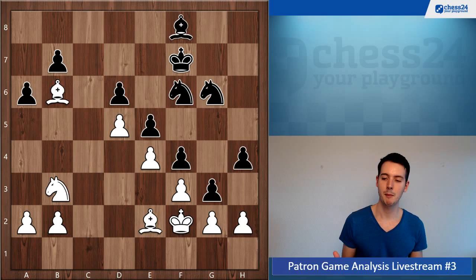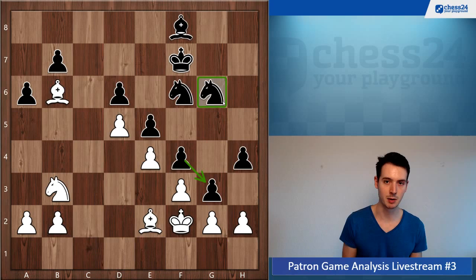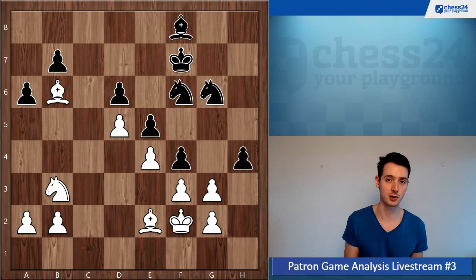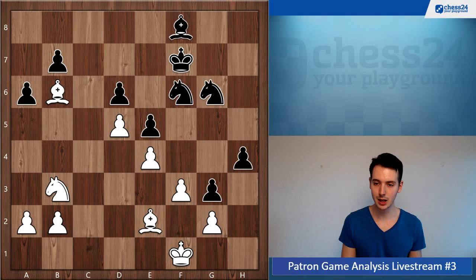After knight b3, g3 check happens and you take on g3. Maybe you only considered that black would take back with the h-pawn, which would be fine. But he takes back with the f-pawn — suddenly this knight on g6, which was so terrible with no prospects, is coming into the game. What you want to do here is go back king g1 and not allow the knight coming to f4, which is a great square. This f takes g3 is unusual because black is not taking toward the center — the rule we learn growing up — but it makes perfect sense as he gets the f4 square and suddenly you have no advantage.